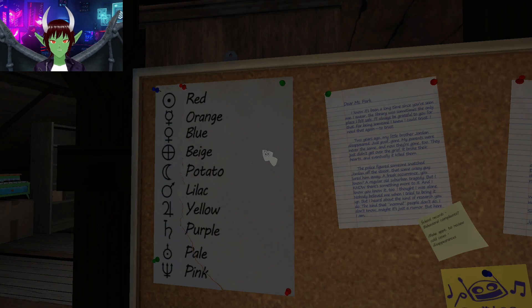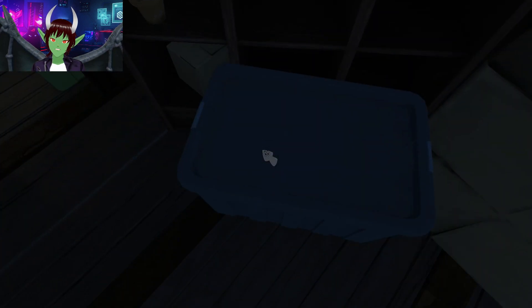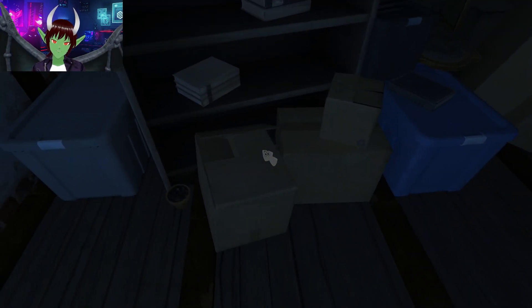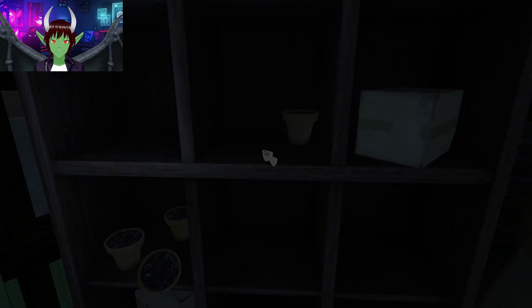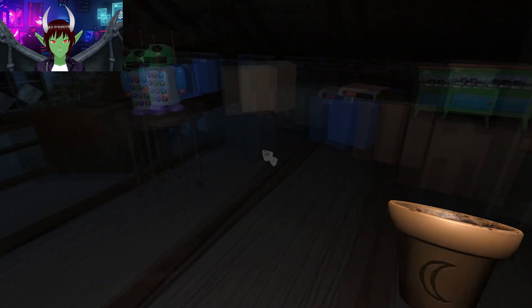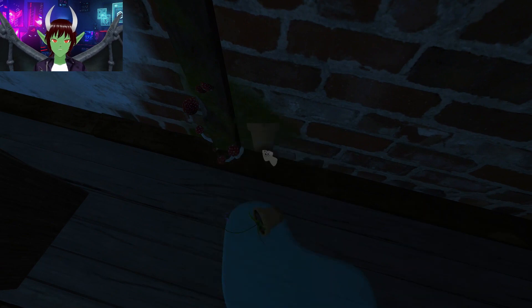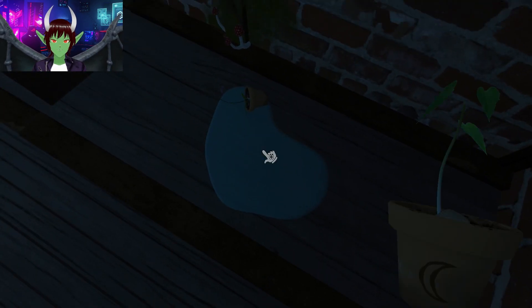So we need to find something with a moon emblem. There's a whole bunch of pallets — I've noticed they have symbols on them. Let's look over here on this bookshelf — no. Let's look at the pots. One of these has to have a moon on it. We found it. It looks like I need to water this. I think there was a leaky pipe by where we found the mushroom. I'm playing this on Nintendo Switch by the way, so it's going to look a little different from the PC version.